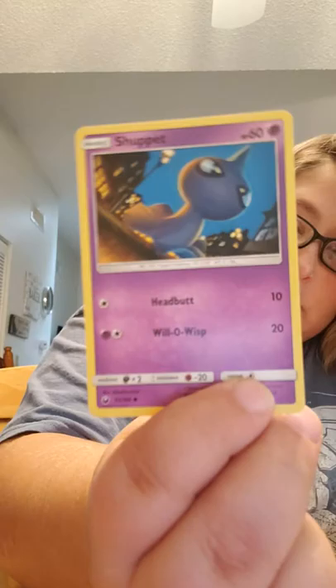Starting off with a Voltorb. A Slugma, a Surskit, a Sneasel, a Shuppet, an Energy card, a Shrine of Punishment, an Acrobike, Super Scoop Up, a Mudkip — so I heard you like Mudkips — and a Grumpig as the rare.